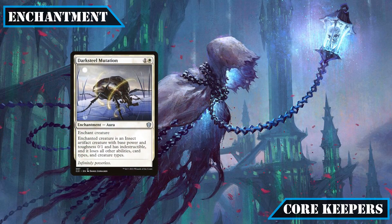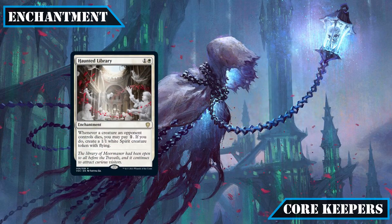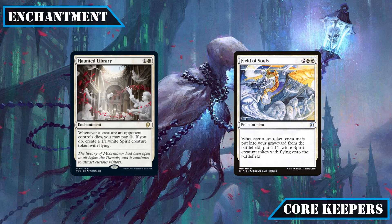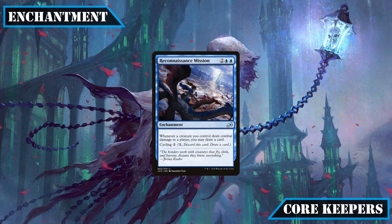For core enchantments, both Darksteel Mutation and Imprisoned in the Moon stay for being good non-destruction removal options especially when dealing with commanders. Haunted Library and Field of Souls remain for being good sources of spirit tokens as both our opponents' and our creatures die off, and Breath of the Sleepless keeps its spot mainly for the tribal flash it provides to all our spirits, with its tap-down effect also providing decent disruption when applicable. Reconnaissance Mission closes out our core enchantments, earning its spot as a superb piece of card advantage that suits our aggressive playstyle.